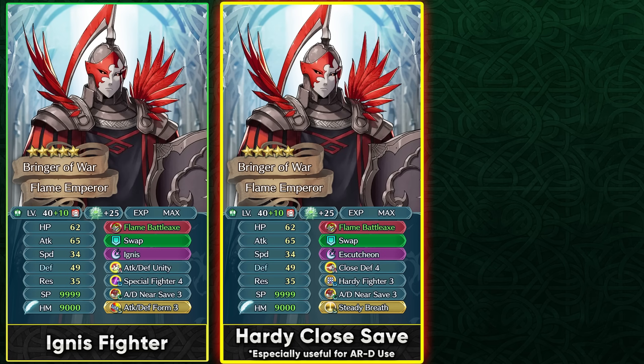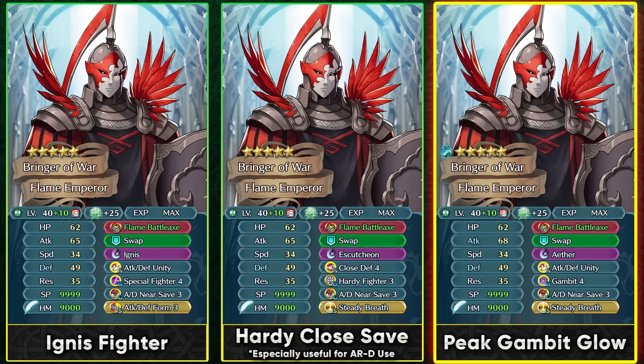The best build after this weapon refine is with Gambit, which gives 50% damage reduction on an armor unit already stacking attack debuffs. Run Aether or Miracle as a 5-cooldown special to get the 50% damage reduction and 15 true damage per hit. Attack Defense Unity is a great slot A skill, and a Breath sacred seal helps charge up a high-cooldown special like Aether. Gambit is by far the best slot B skill since Flame Battle Axe lacks minus special cooldown, maximizing damage reduction to make Flame Emperor very tanky.